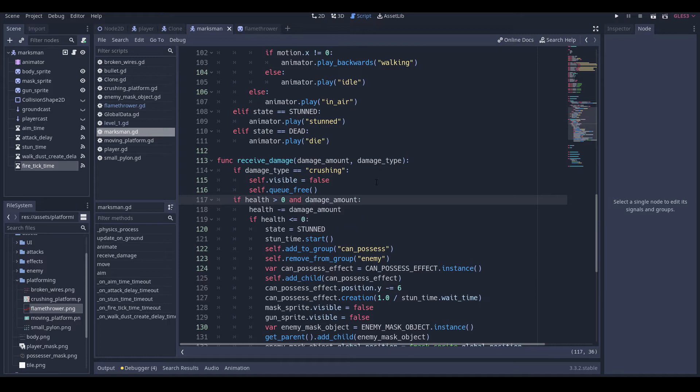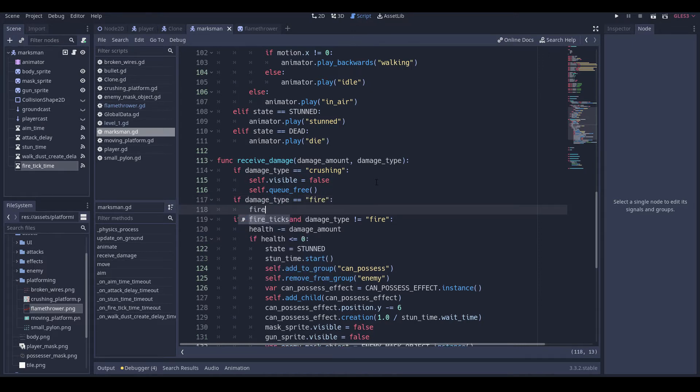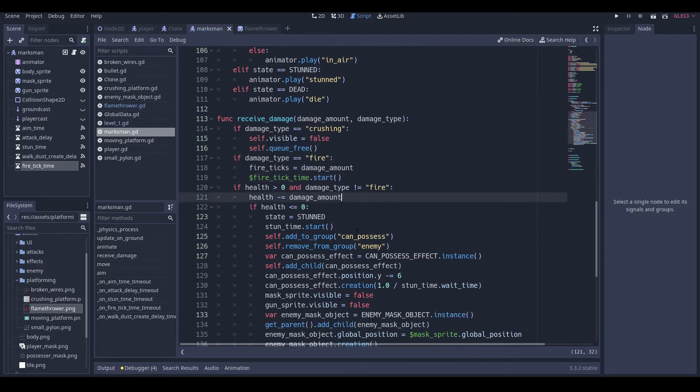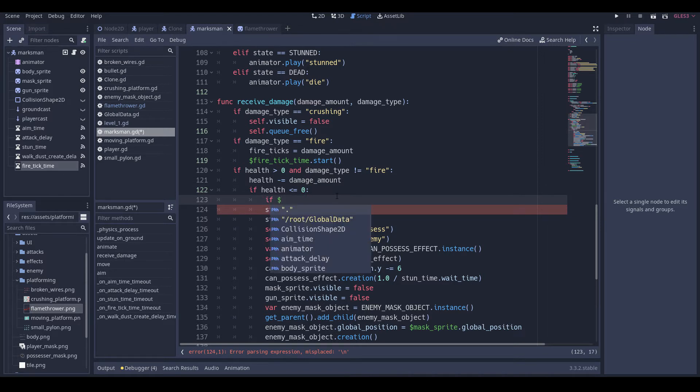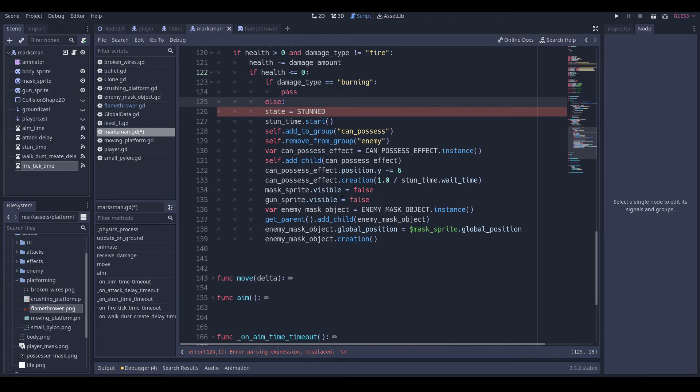And damage type is not equal to fire. We're going to go: if damage type is equal to fire, fire_ticks is equal to damage_amount, and then we're going to call money fire tick time dot start. And then if damage type is equal to burning, then pass for now, else go through all of these.